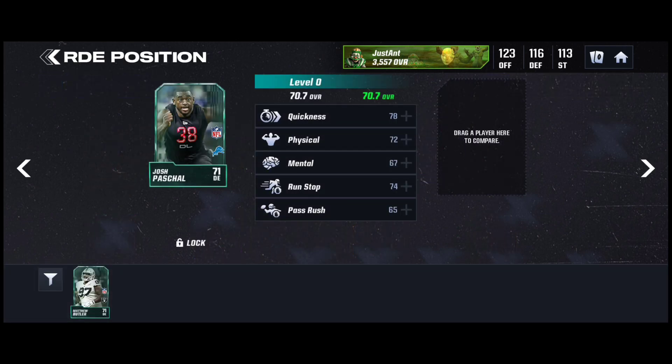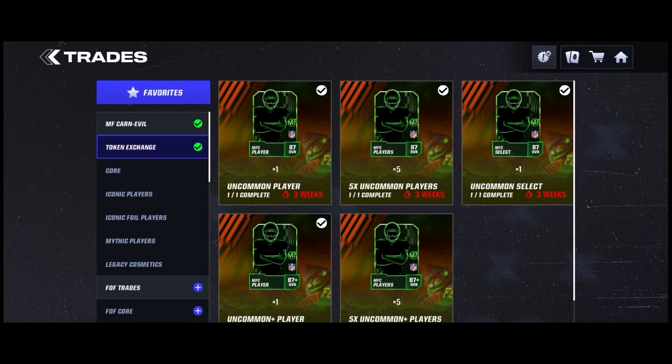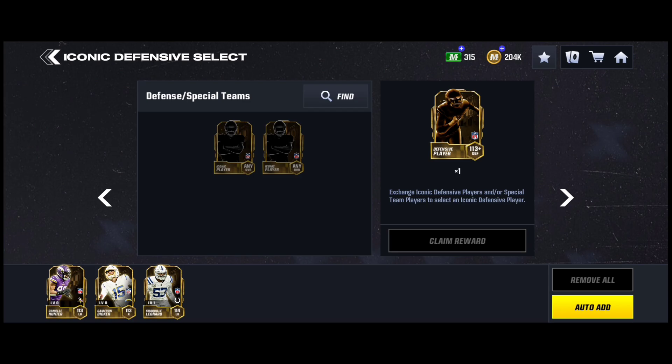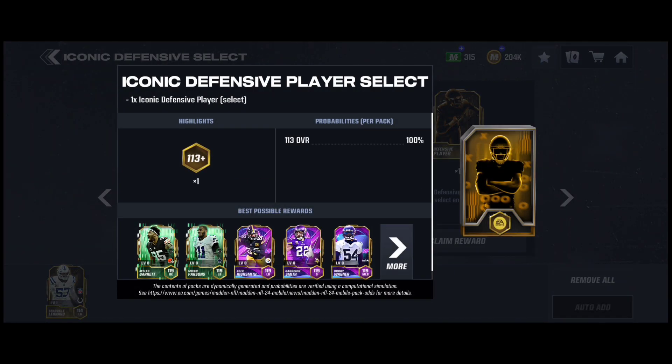I have enough Iconics to get an updated Iconic select pack. These packs will get updated when the next fuel pass drops, which is season 3 — they'll get updated with the older players added into the pack. I'll update you guys and open those when it happens, but for now I'm just getting the updated ones.